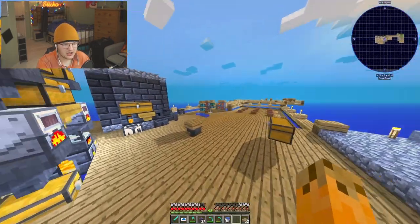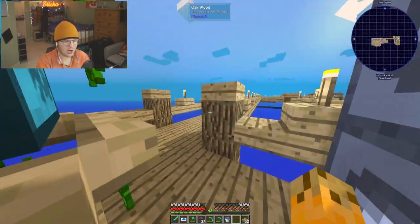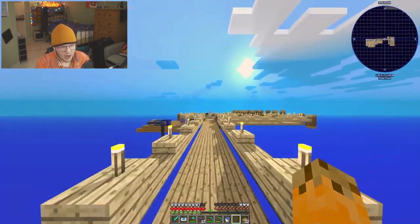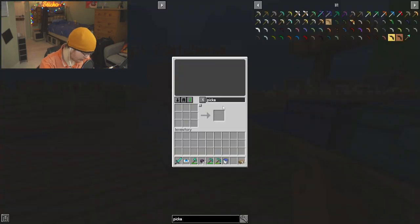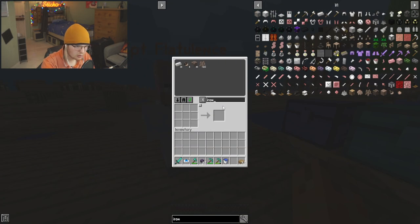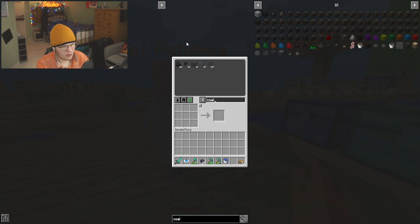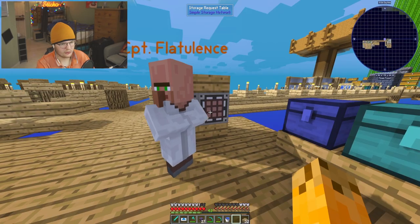We have access to all of this iron. How much iron do we have? Comment down below how much iron you think we'll have by next episode. Currently I think we're at — if I type in iron — we're at 3,000 iron. 3,000. Let that sink in. We've not actually got much coal because most of the coal goes straight into the system. How many diamonds do we have? 5,000 diamonds.